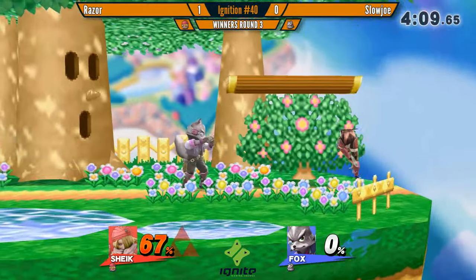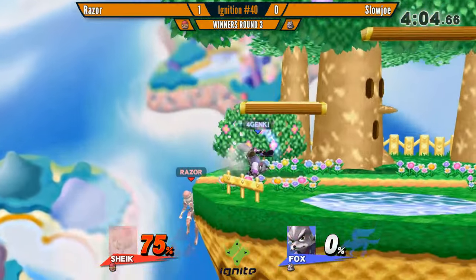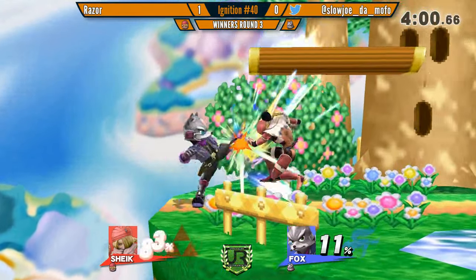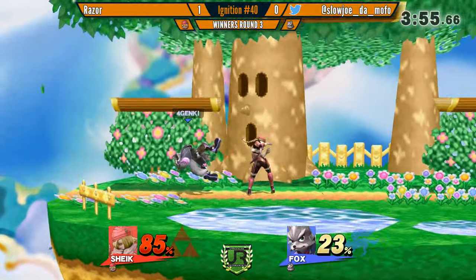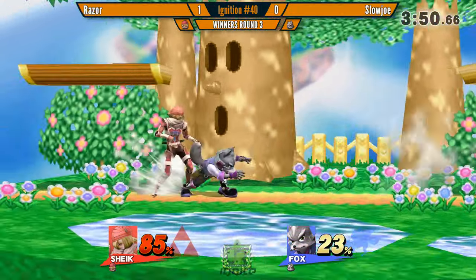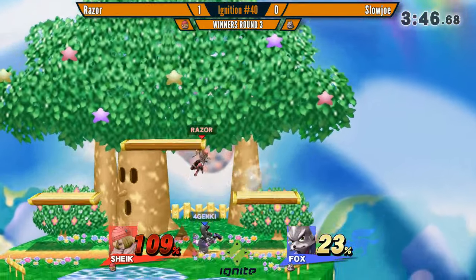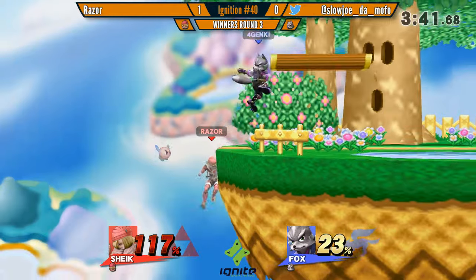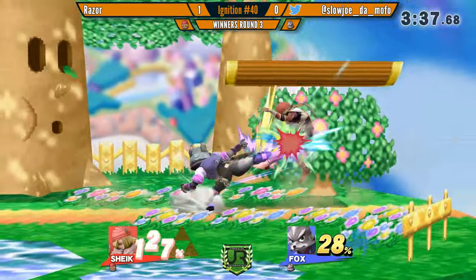He's like, 'You're gonna jump, I'm gonna up air you.' And Fox — even though he's a fast faller — is still relatively light, so you die early. It's not like Dedede, who's the third fast faller but also super heavy. You have to play patience here, especially against Sojo, because Sojo is very hyper-aggressive and can get tilted if you're too patient.